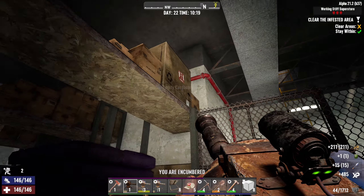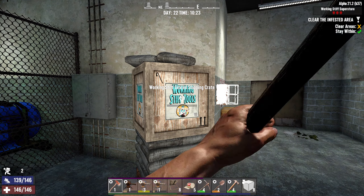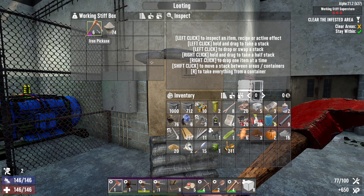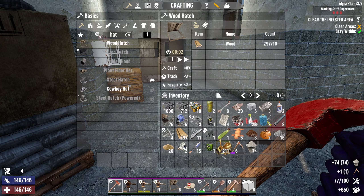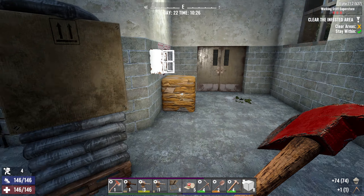It looks like we need to turn off this valve. There's more boxes here. Devil six pickaxe — actually it's an iron pickaxe. I think my steel pickaxe is much better, yeah.